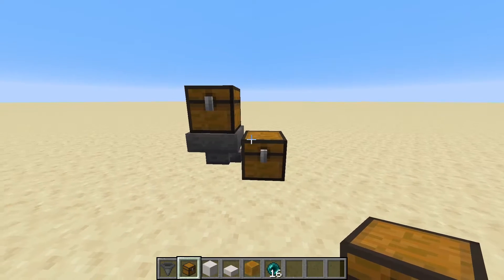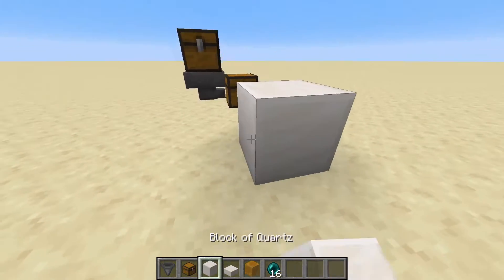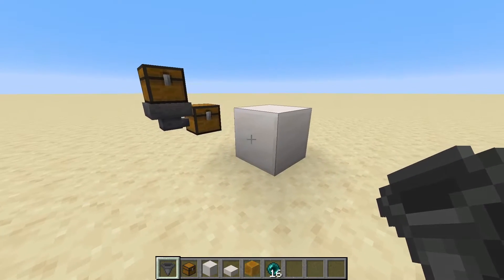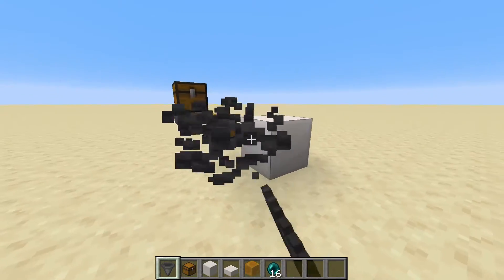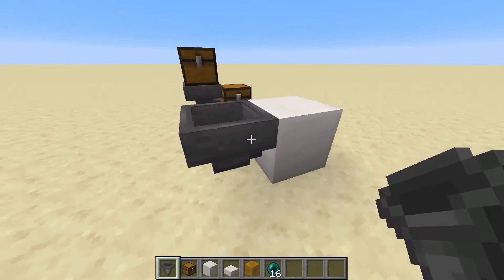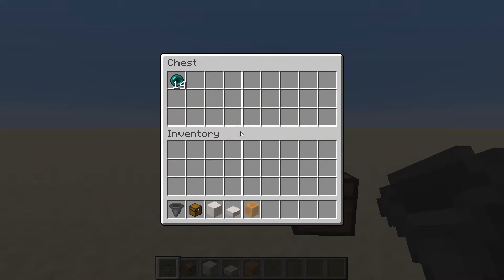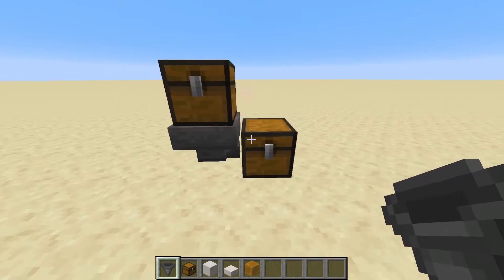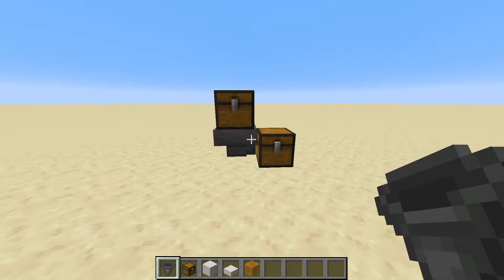The next main feature is that it will actually push an item based on where this hopper is pointing into. We can change the direction by basically facing towards the block that we want our hopper to face into and just placing your hopper there. If you place it on the floor it'll point down; place on the side of the block, it'll point to the side. We cannot place a hopper so it's facing upwards — only side directions and straight down. When we place our items in here, they get sucked down by the top part of the hopper 2.5 times a second, and get pushed across to this chest once every 0.4 seconds.